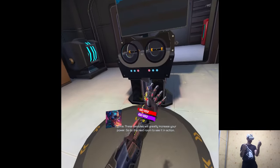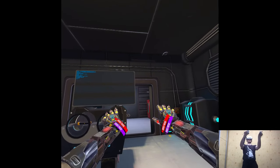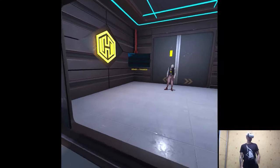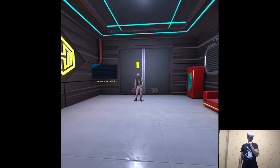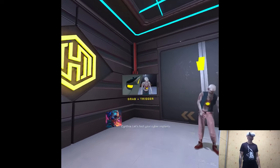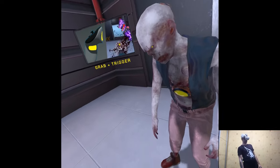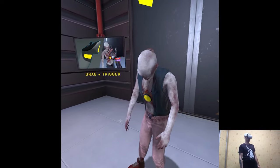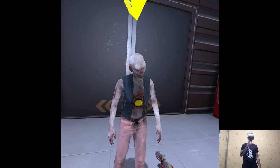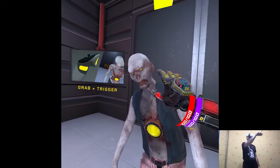These modules will greatly increase your power — go to the next room to see it in action. Every hand has its own statistics? Let's test your cyber implants. Press and hold both grab and trigger buttons to activate your modules. Now kill him. That's definitely a different zombie model coming from the prequel — mass carrier and the definitions of the bone structure.